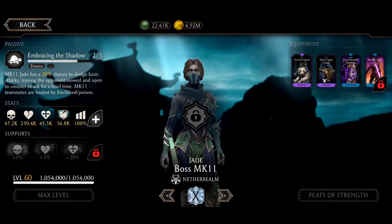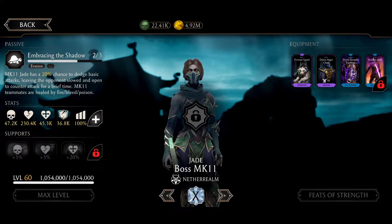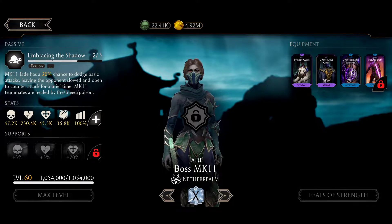She also has the MK11 Divine Internatic Pauldron. When Jade does critical hits or lethal hits, she has a chance to get strand debuffs. With the Divine Internatic Pauldron, she can stack 3 strand debuffs. Strength buff makes your character do more damage on basic attacks, specials, and fatal blows or X-rays.